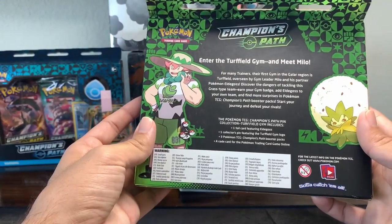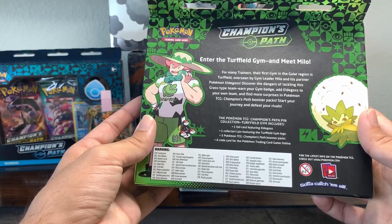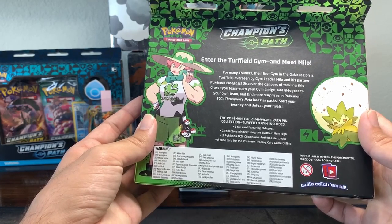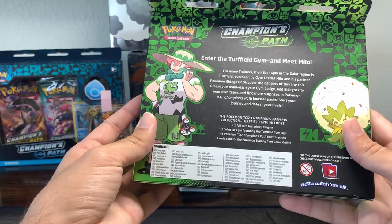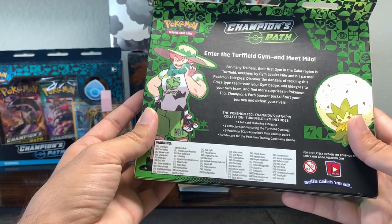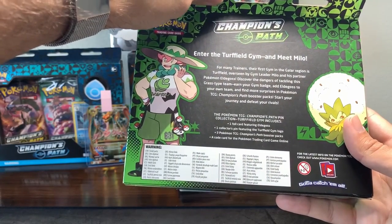For many trainers, their first gym in the Galar region is Turf-Fueled, overseen by gym leader Milo and his partner Pokémon Eldegoss. Discover the dangers of tackling this grass-type team, earn your gym badge, add Eldegoss to your own team, and find more surprises in Pokémon TCG Champion's Path booster packs.